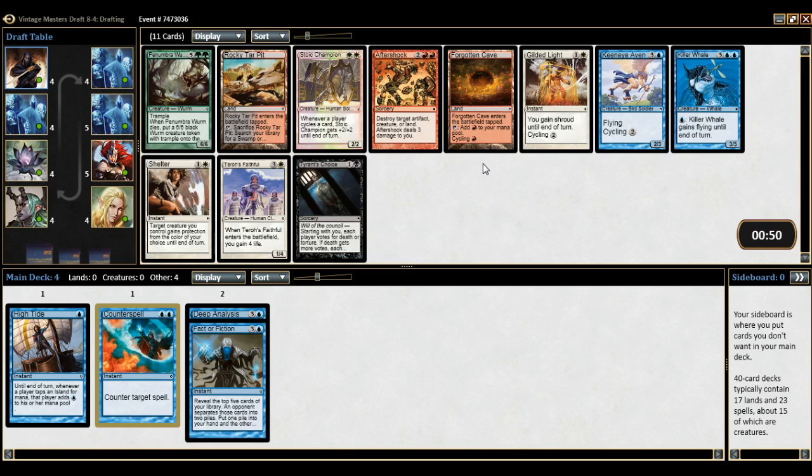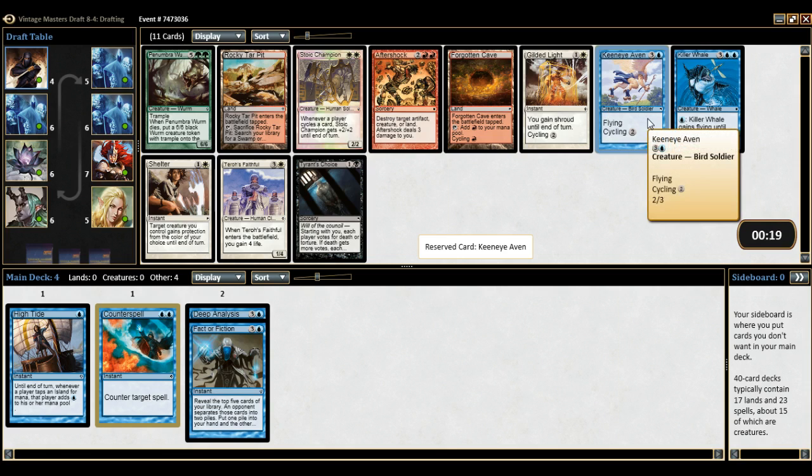Nothing really interesting here. I have a choice between Killer Whale and Keen Eye Even in blue — I'm gonna take the Keen Eye Even because it cycles. The Killer Whale is more of a control finisher. I don't know if I'll be storm or control really at this point, because this is control, control, control and this is the only card towards the storm deck. But this gives me more versatility towards what I can be later.